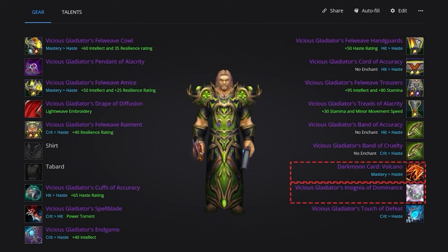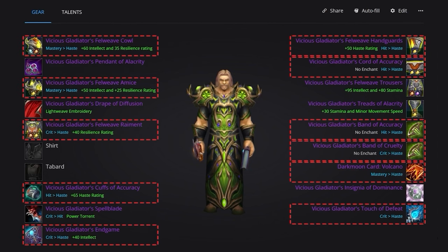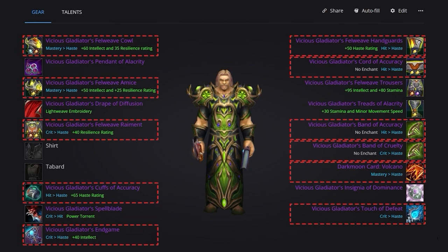You'll then want to use the Darkmoon Card Volcano. When it comes to reforging, your goal is to reforge everything to haste. This is your most valuable stat and you simply cannot get enough of it, so just make sure you stick to your hit cap.